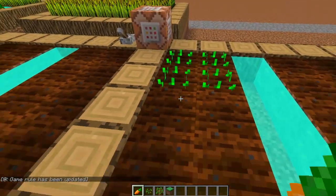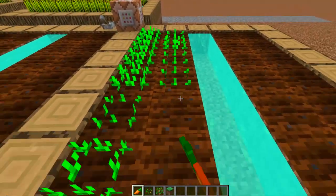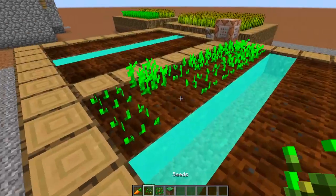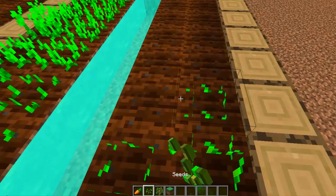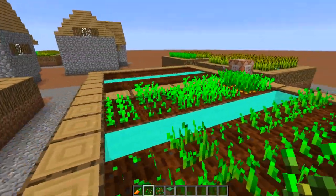So let's demonstrate what's going to happen. Let me just plant my carrots here — one more carrot left — and plant my wheat here. You can probably already see how fast that is growing.